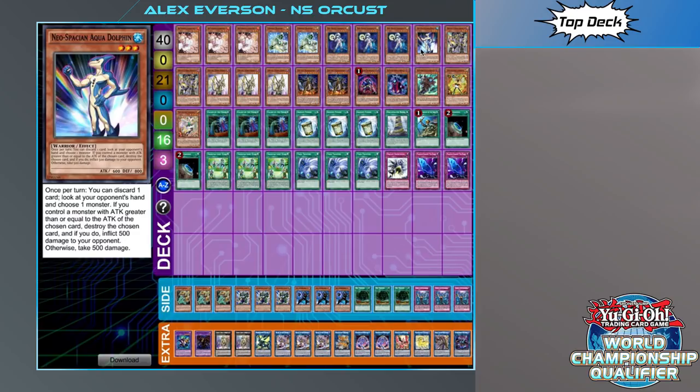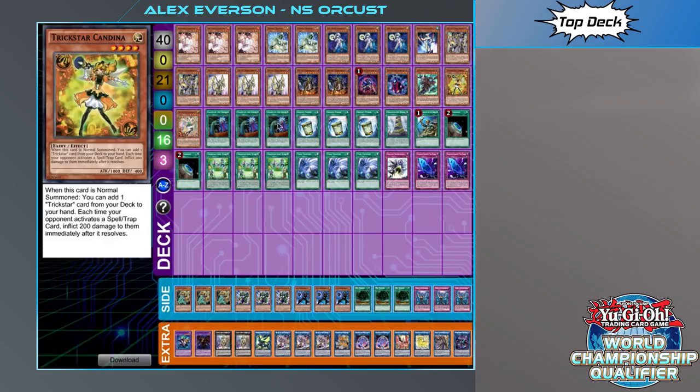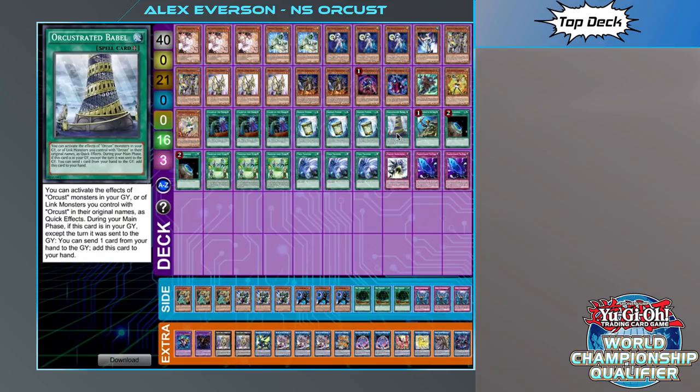Apart from that we've got triple Near-Space Connector, one Dolphin, Skeleton, Heart, Horror Nightmare, and then the typical starter Sky Blaster, one of each of the Phantom Knights, and the Trick Star engine — so one of each out of the monsters. Triple field spell, double Terraforming, which makes it more likely to call the Babel because essentially you want to have trap plus field spell by the end ideally.